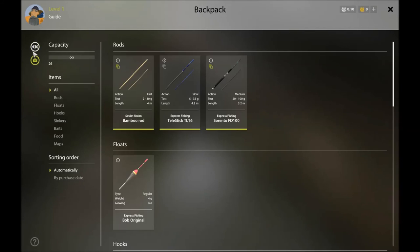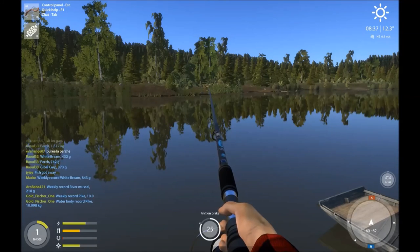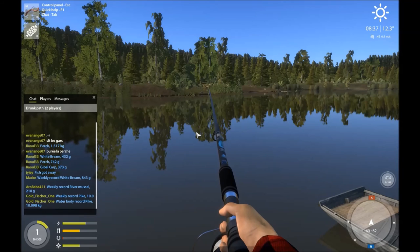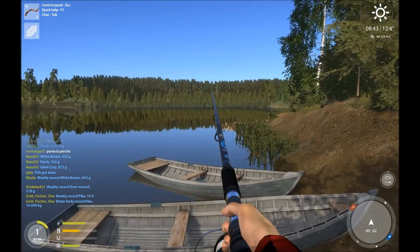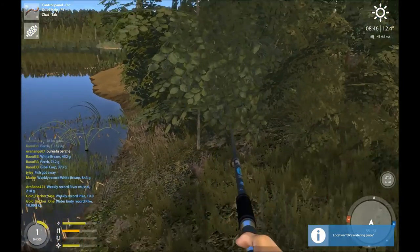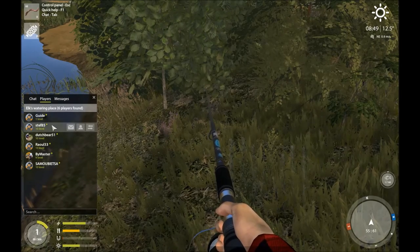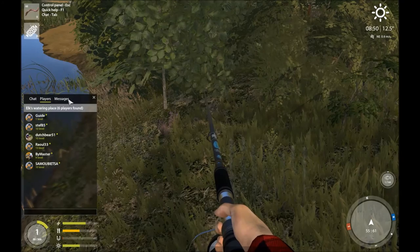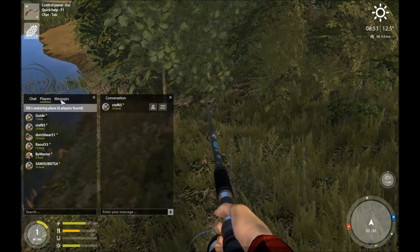There are messages you can access — I think it's Q by default — which opens up your chat. You can see what players are saying and where they are. Chat messages are location specific: if I'm standing on Drunken Path I see those players, but if I walk over to Elk's Watering Place I see those players instead. You can also click on any player and send them a private message.